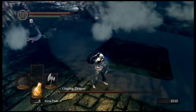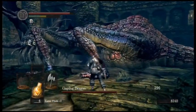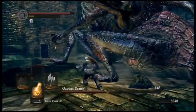Gaping Dragon really isn't too challenging once you've beaten him before. His moveset's fairly simple. You've just got to be aware of some of his harder moves to dodge, like the tail swing. But once you chop it off, he's really no pain at all.